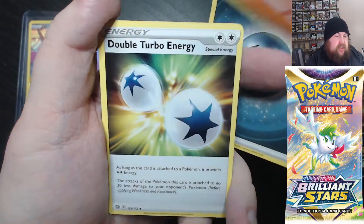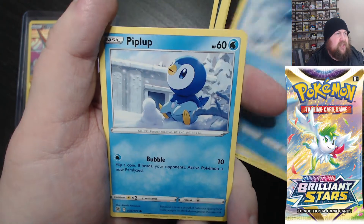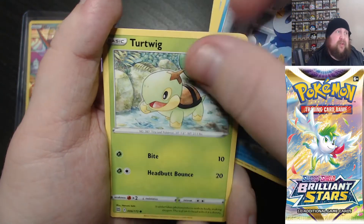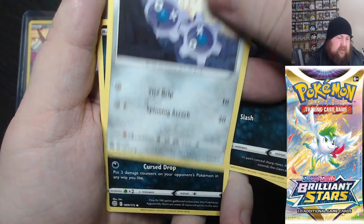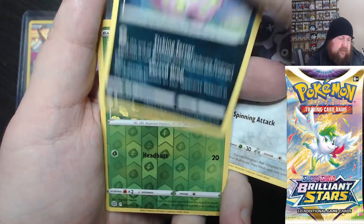Dark energy. We've got Torchic, Double Turbo Energy, Piplup, Turtwig, Sneasel, Klang, and Spiritomb.